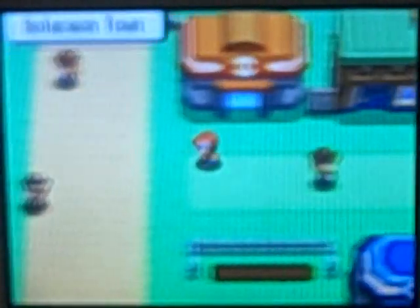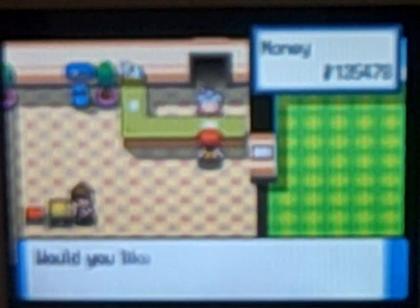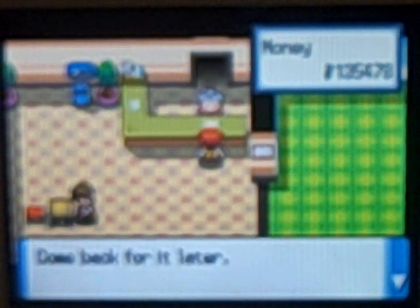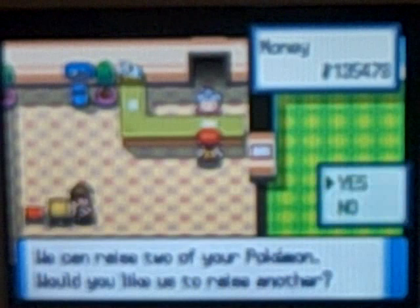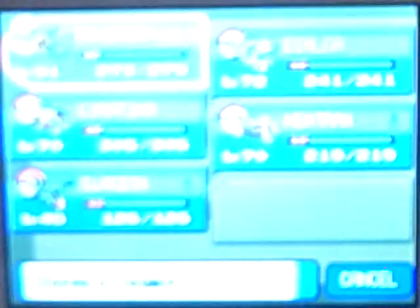The first thing you'll have to do is take out a Pokémon that you want to train. Go to the Daycare Lady and then select the Pokémon you want to raise. In this case I'm raising a level 41 Metang and a level 46 Glaceon.